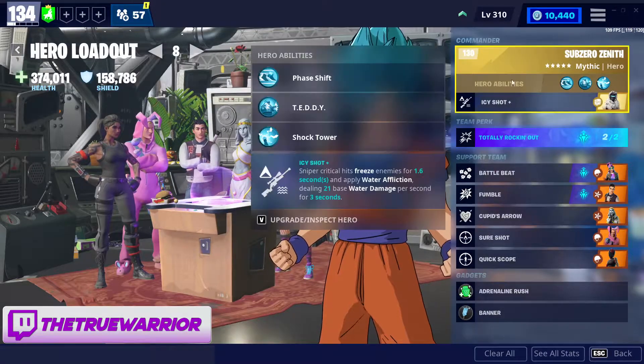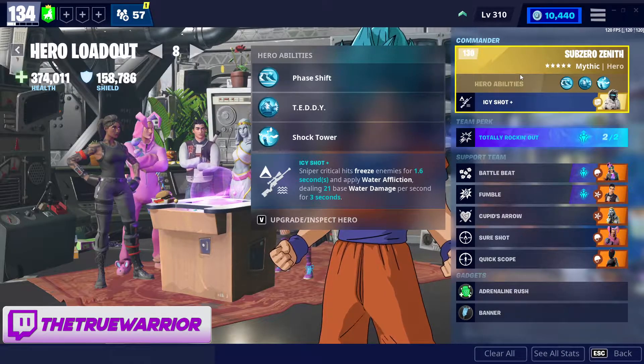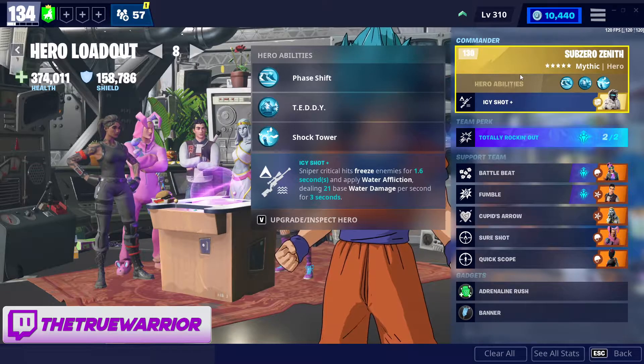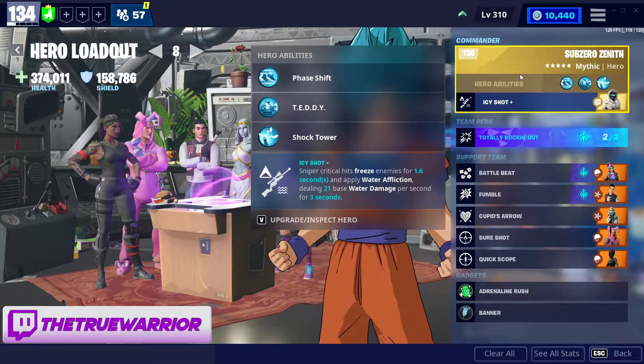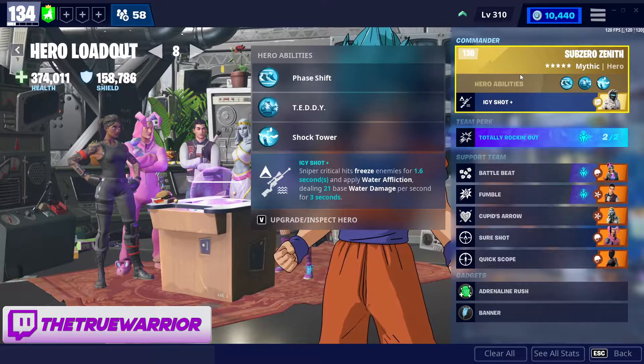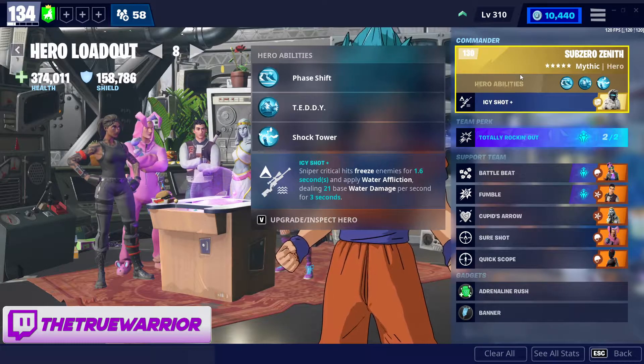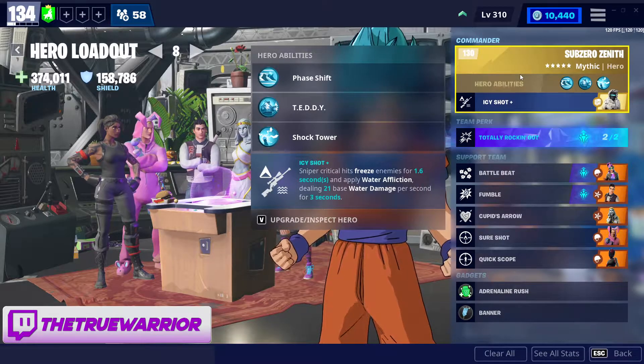Looking at this loadout, we obviously have Sub-Zero Zenith in our commander spot. His ability causes sniper critical hits to freeze enemies for 1.6 seconds and apply water affliction, which will deal 21 base damage of water damage per second for 3 seconds. So to break it down into layman's terms: freeze enemies for 1.6 seconds and deal water affliction damage for 3 seconds. It's a great ability. It is especially good right now because water-based damage is going to be really effective against these fire elements.